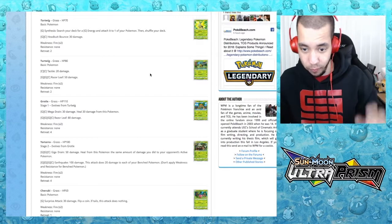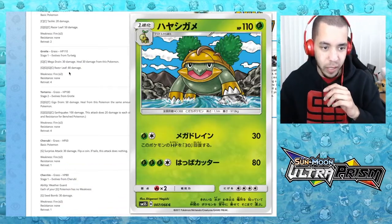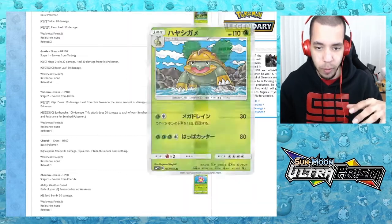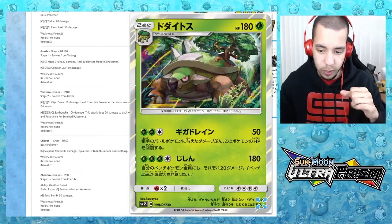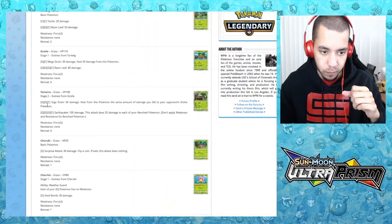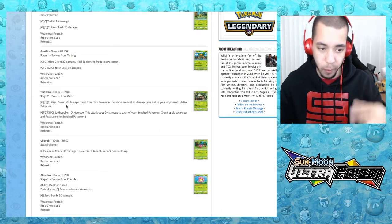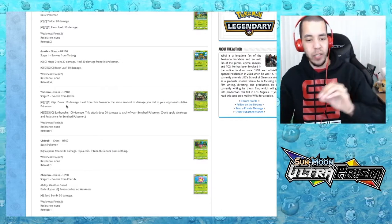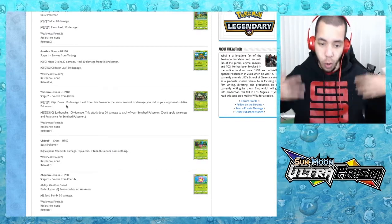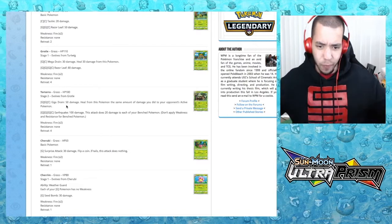We have Grotle with Mega Drain — 30 damage and heal 30 from this Pokemon. Then Torterra with Giga Drain — 50 damage, heal the same amount of damage you dealt to your opponent's active Pokemon. Torterra also has Earthquake for four energies: 100 damage but 20 to each of your own bench Pokemon. Why only my bench Pokemon? Earthquake should hit everything.